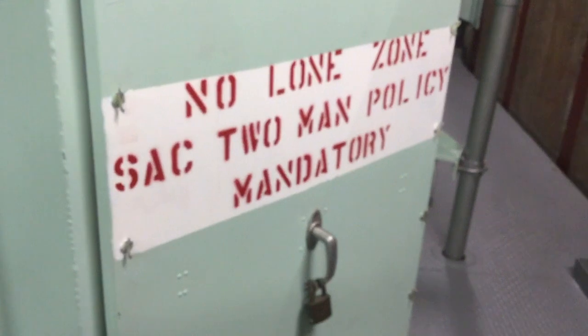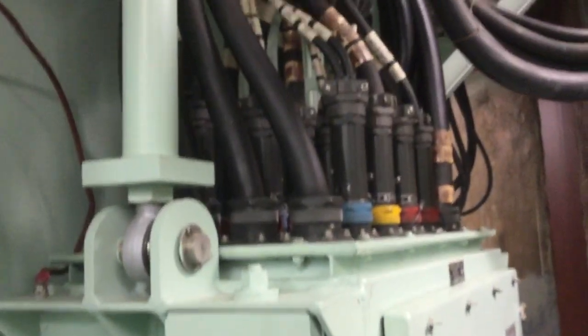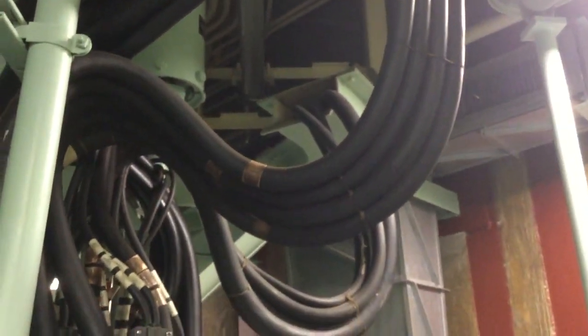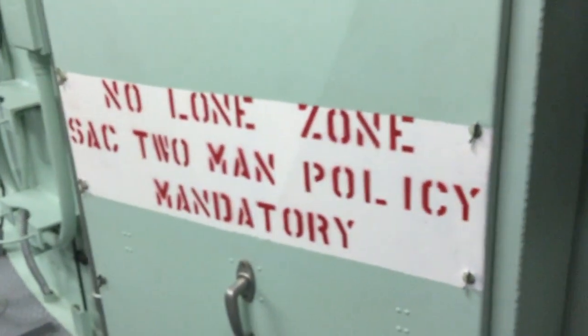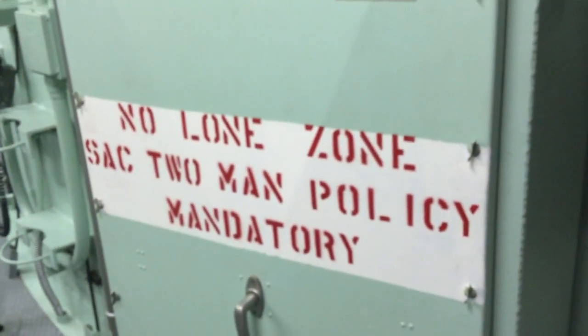This is JEU 18, a junction box. It says 'no loan zone — SAC two-man policy mandatory.' The reason for that is this is where the umbilicals, the cables, connect. These are the same big black cables you see running down the cable way. They come into this box and then go out into the launch duct right up there and are connected to the missile. This is command and control, telemetry, and so forth for the missile. If you were to get inside this cabinet, you might be able to do some damage — you wouldn't be able to launch the missile, but you could do some damage. So there's a padlock on it and you have to have two people here to take the cover off.